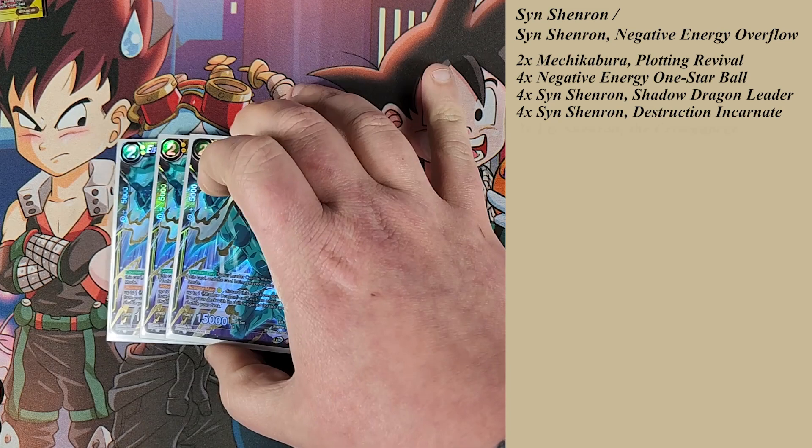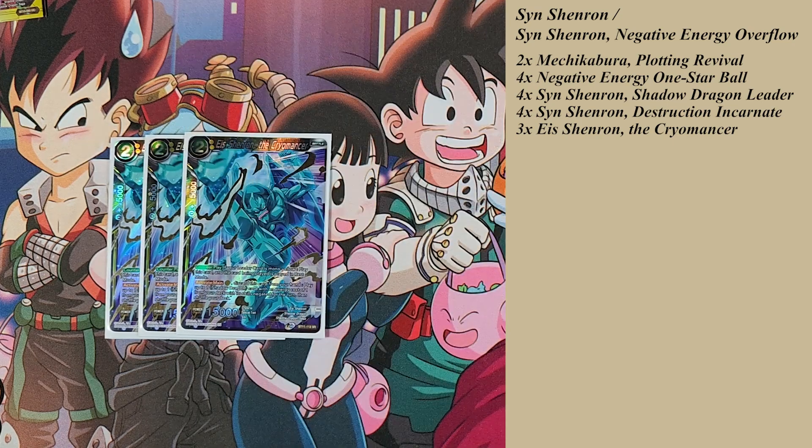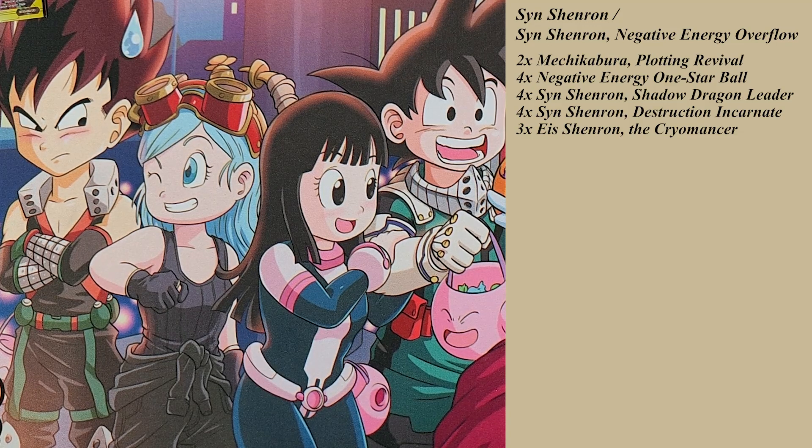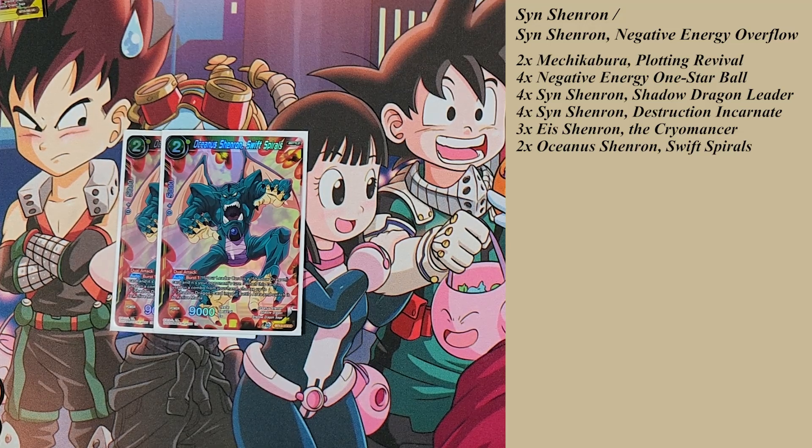I run three Ice Shenron — these are just for fetching balls and being play targets for Nova as 15,000 bodies. I don't really use their counterplay effect. Then I run two Oceanus Swift Spirals. These let you restand your blockers after you've blocked with them — so you block with the big Shenron, your opponent combos up wasting two or three cards, you combo with an Oceanus, restand it, and get over their combo. It's a great way to get the opponent to waste energy, plus it's a dual attacker, which is a great effect to steal with Omega Shenron.